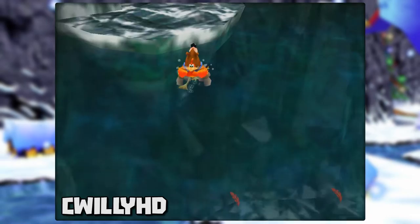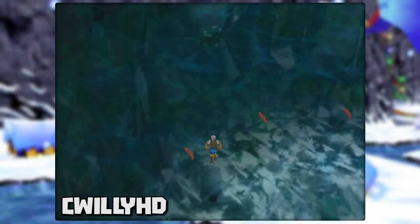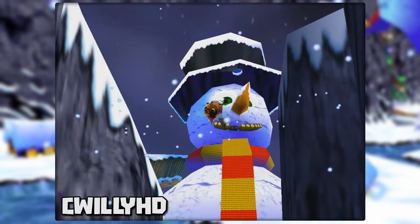Before we move on, there's a trick called the Quick Dive. When you're on a platform with water right below you, go into a Talon Trot. Run towards the edge and just as you're about to fall, let go of all the buttons on your controller. This will cause you to fall fast through the water. You can fall different distances depending on the timing, but it's a fun way to get underwater faster.